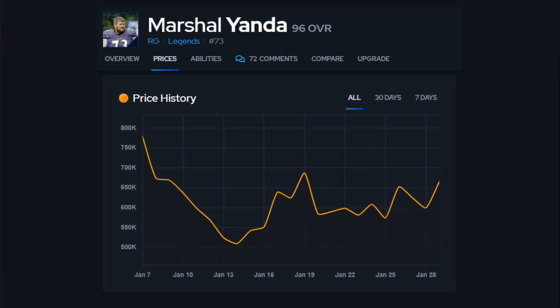The last card is Marshall Yanda, a right guard Legends card. Started out at 775K, came down quite a bit to 500,000 coins within about a week, came back up in price a little, came back down, and has fluctuated around that 600 to 650,000 coin mark. I don't really expect that card to go up or down too much over the next few days.